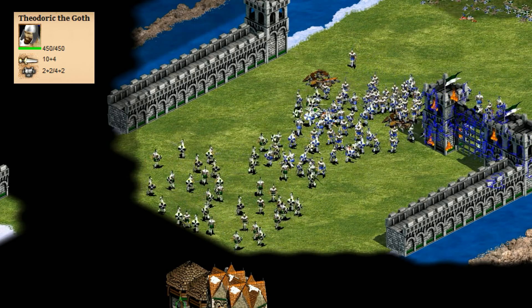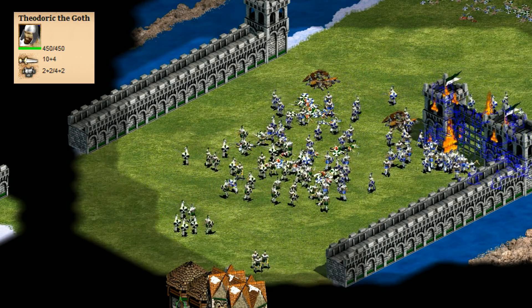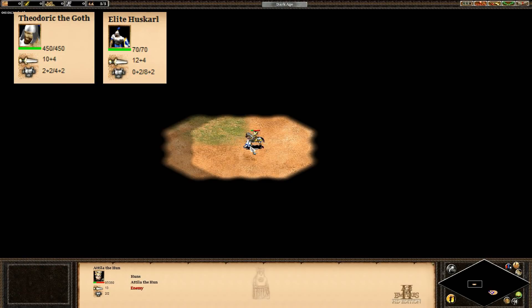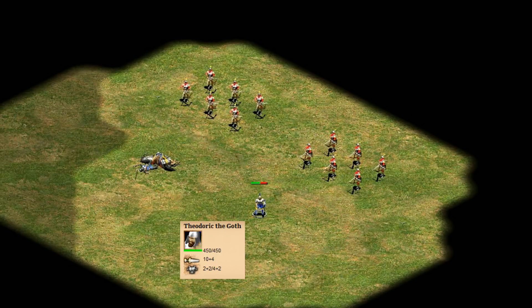Number eight is Theodoric the Goth. At 450 HP, Theodoric looks like a tank, but his 10 attack is pretty underwhelming and his armor isn't up to normal Huskarl standards. He still manages to hold his own and is on roughly the same level as Attila in combat, while being considerably better against archers. Overall he's solid, but his armor and attack hold him back on this list.